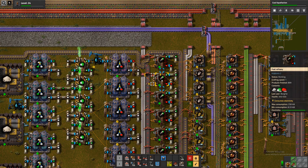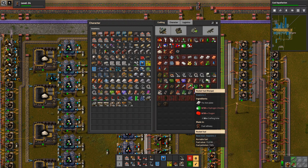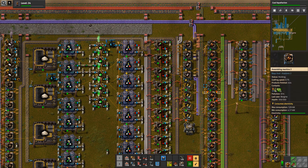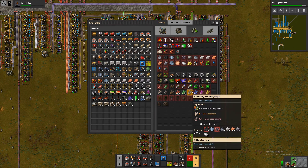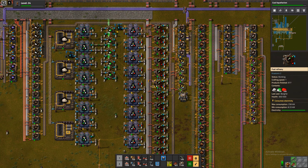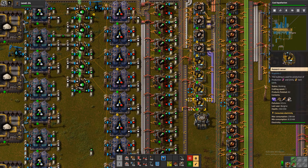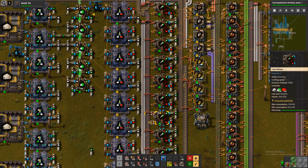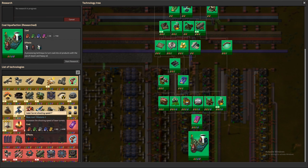Not 30 of these per second — sorry — one of these per second. So rocket fuel is a very slow recipe in this mod, good to know, and requires a lot of stuff, especially if you don't just use your light oil for it. So these should all be working now full time. They're both crafting speed one, so that should be perfect.